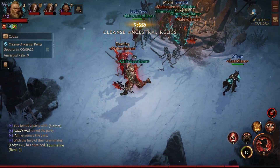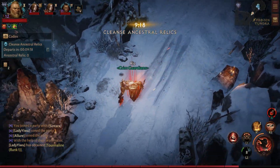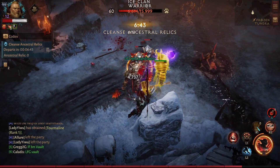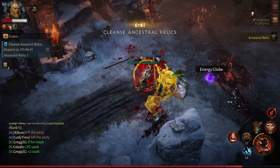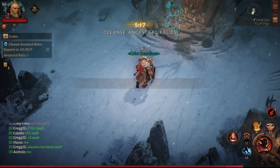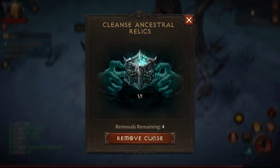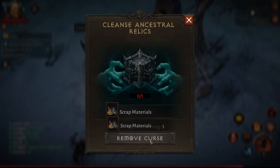Once you've turned in any relics that you've found, you can use these next 10 minutes to go and try to farm more. You can continue returning to the altar as many times as you want to turn them in, until you've cleansed 10 relics or the timer runs out.